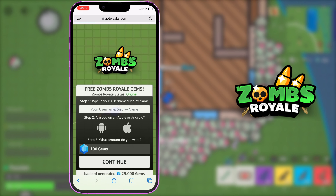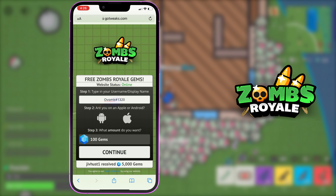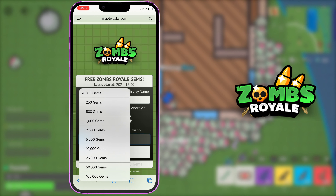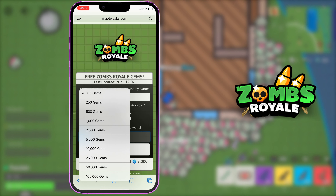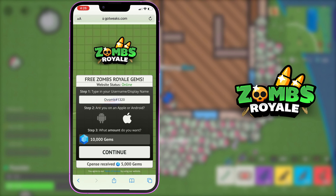I'll go ahead and press install now, and this page will come up. Step one: type in your username or display name. Mine is 'ovomk' and then the number sign 1320. Step two: are you on Apple or Android? I'm on Apple so I'll click the Apple icon. Step three: what amount do you want? There's up to 100,000 gems — for the sake of this video I'm going to click 10,000 gems.